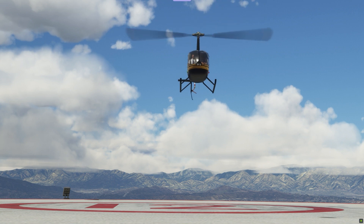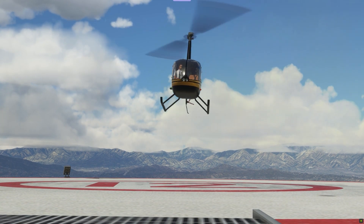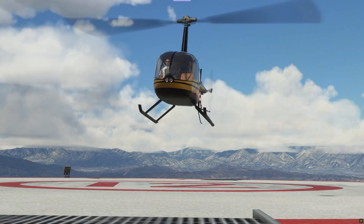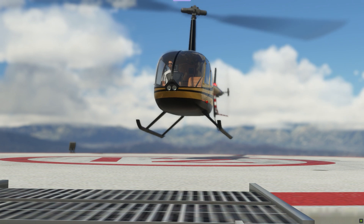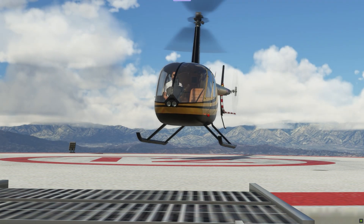Moving on to the lighter choppers — this is the Robinson R-44 from Airland. It flies very nicely. As you'll see here, it comes in and moves through the air very much like a real helicopter would actually move. I really like the way this looks and feels both from the ground and in the air.